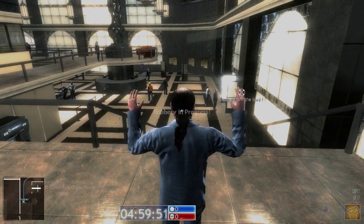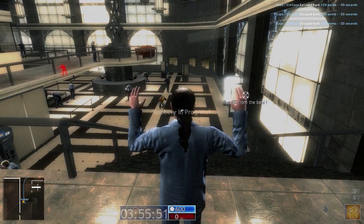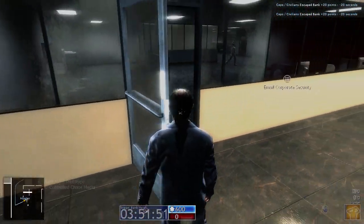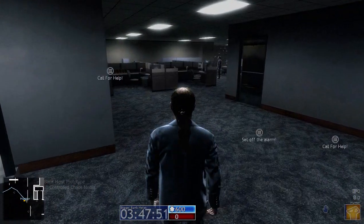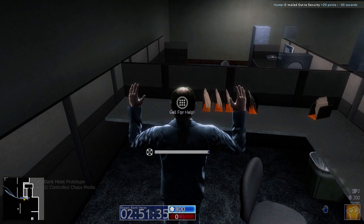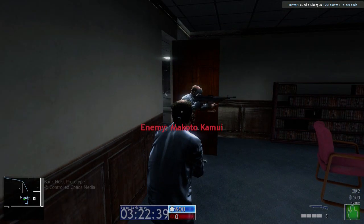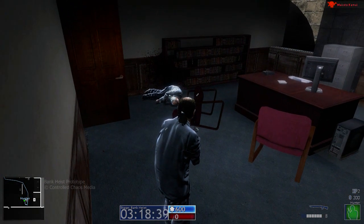Instead of making cop players wait in a matchmaking lobby while the robber players are committing the heist, we have created a unique design where the cop players first spawn in as civilians inside the bank. It is up to these players to thwart the robbery by completing objectives such as escaping from the bank, getting to an outside phone line, or finding a hidden shotgun. Completing these objectives takes time off the response clock, getting the cops on the scene sooner.